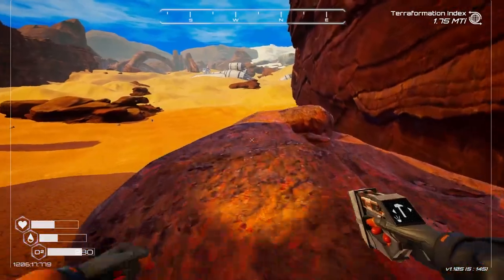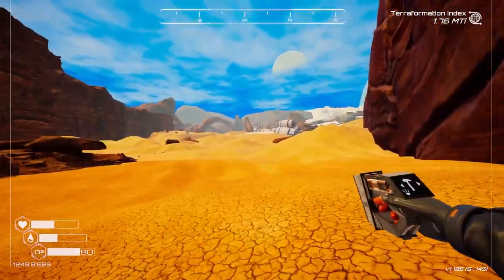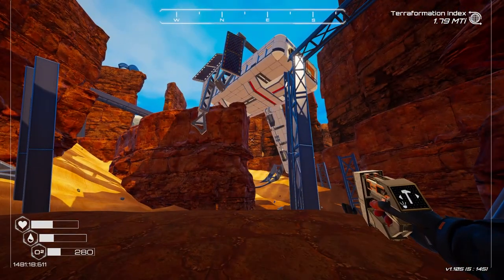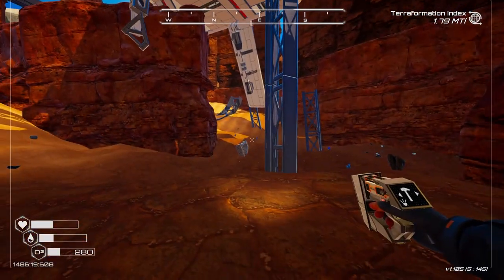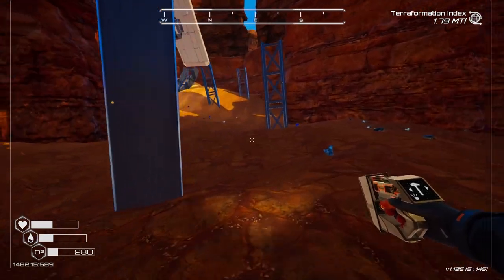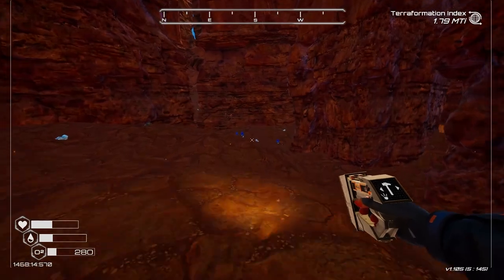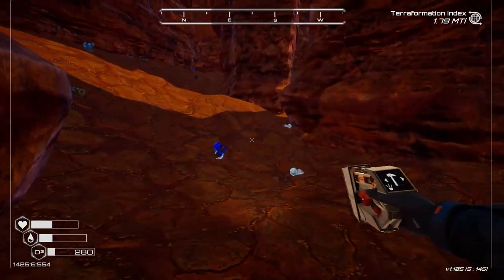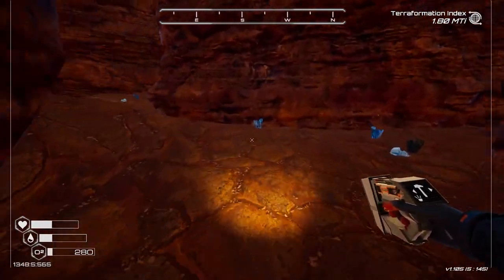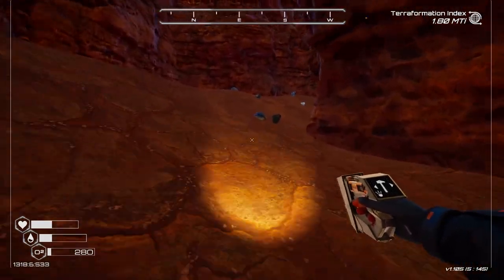Maybe we need the jetpack - that might be what we need! Let's carry on walking around and see what else we can find. If not, we'll head back and check out that other structure. I've just found another structure over here - interesting. We're definitely trying to find a way up but we're running a bit low on oxygen. Now I know whereabouts it is we can come back - if we can't figure a way up, we'll have to wait until we've got the jetpack.